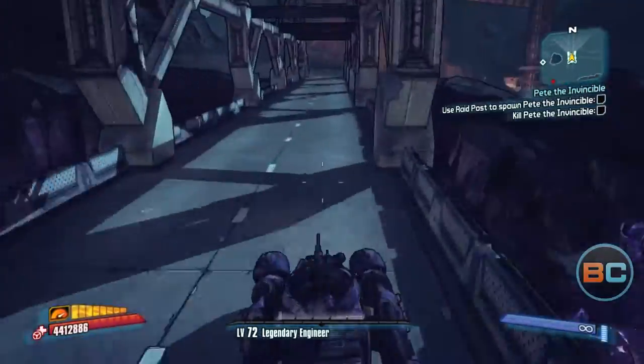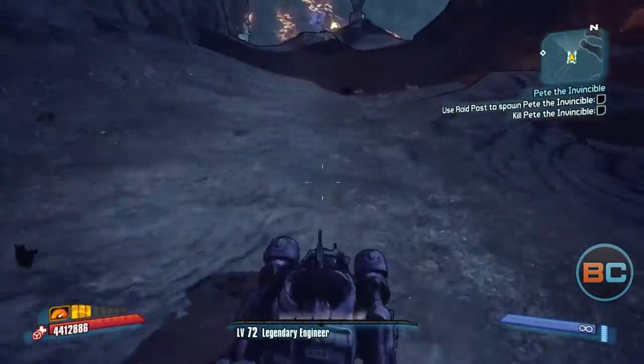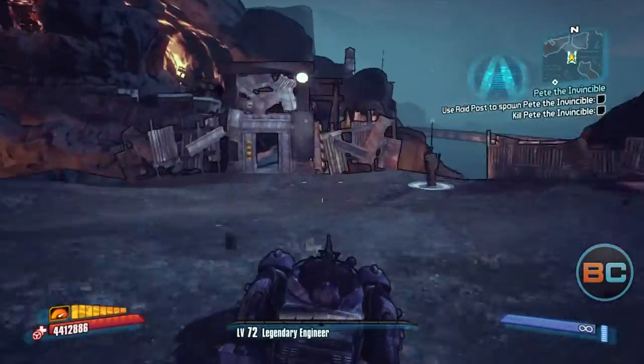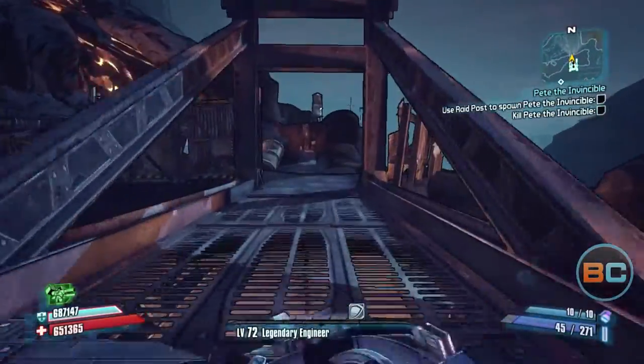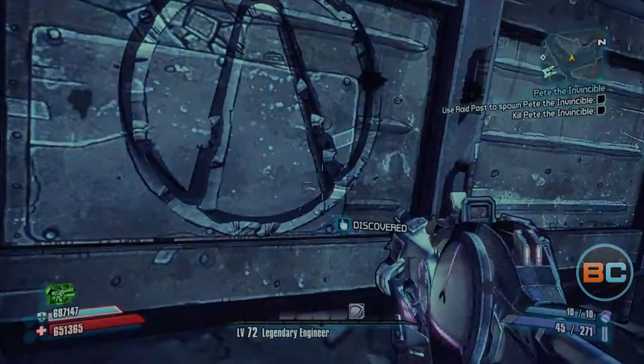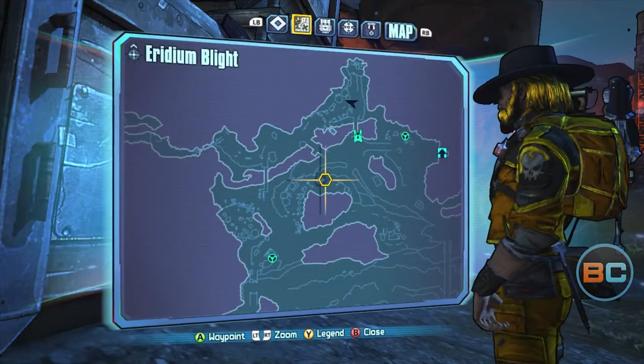Go across the bridge here and just kind of veer off to the left the whole time. Don't fall in the lava because that sucks. This one is on a shipping container right outside this old abandoned camp.